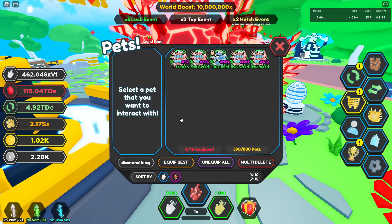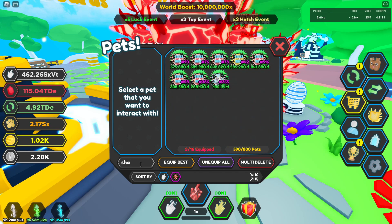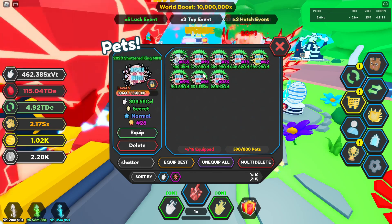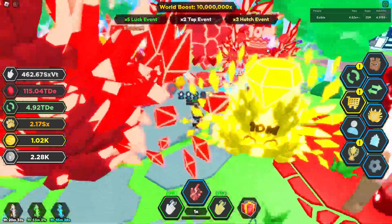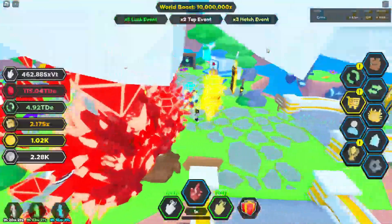Let's put on all of the top secrets we have. We have the original Shattered King, the mini, the huge, and the golden — just for fun. As you guys can see, we just have an entire team of these new secrets.